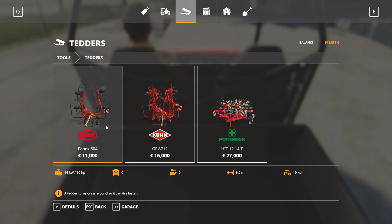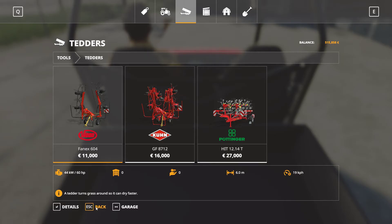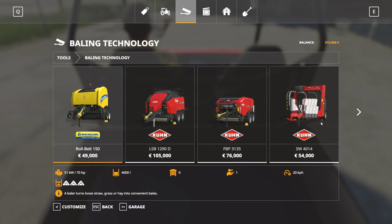For hay, I would have to buy a tedder, and that would be eleven thousand dollars for the smallest one — which would be more than big enough if I'm using one mower as in my base example. I would also need a baler, and that would be forty-nine thousand dollars. Added to the eleven thousand, that's a total of sixty thousand dollars.